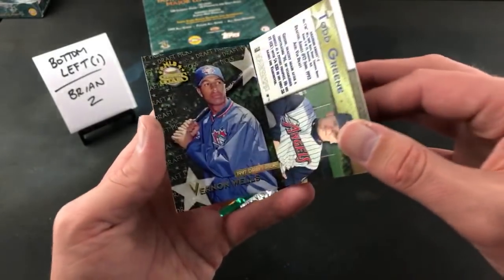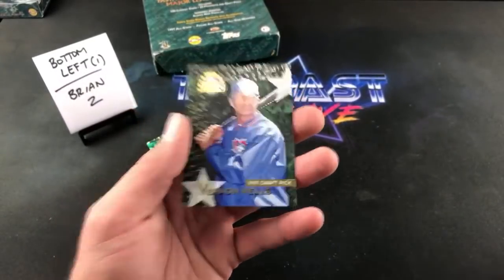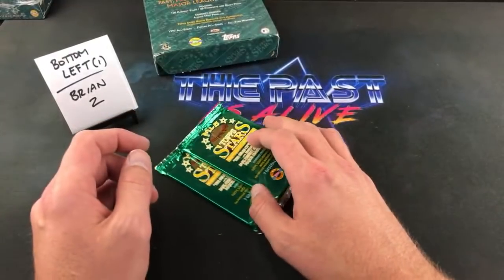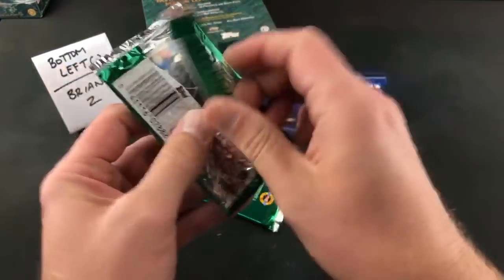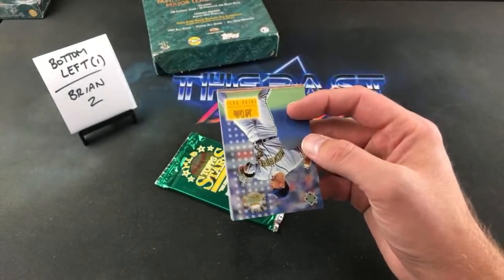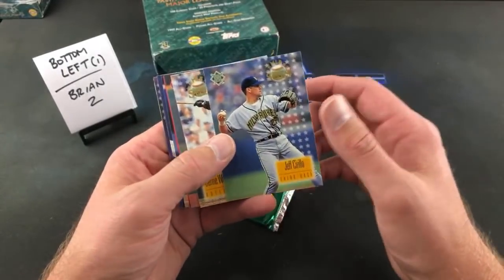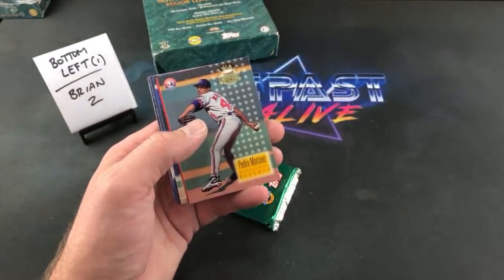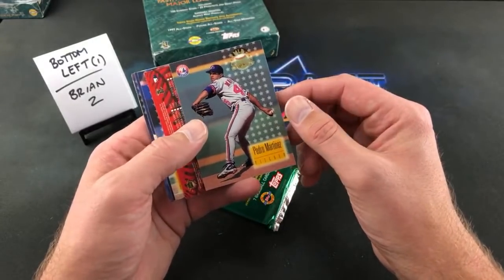And I guess that one's just a regular Vernon Wells rookie card — but still a decent one nonetheless. Omar Vizquel definitely deserves to be in the Hall of Fame. Yeah, I mean, if you're a PSA guy, definitely pick up his rookies now. You can get his PSA 10 rookies for like $50 or $60. They will be going up — even if you're a guy that likes to invest in cards, it's a decent investment for the next couple of years. You'll make your money back, no problem, and then some.